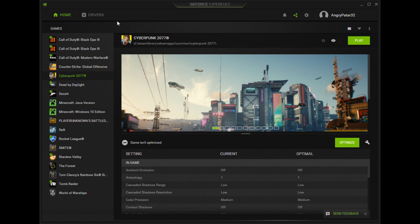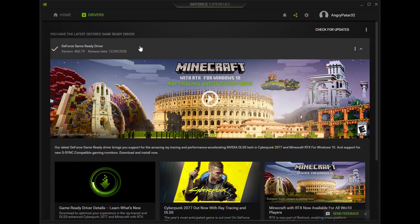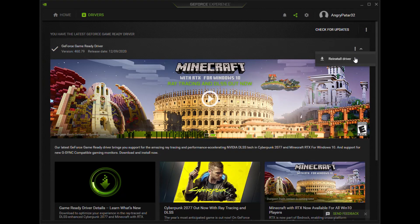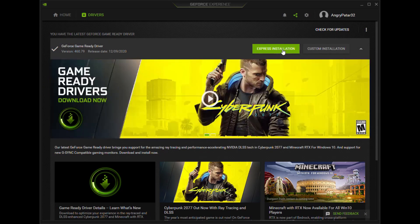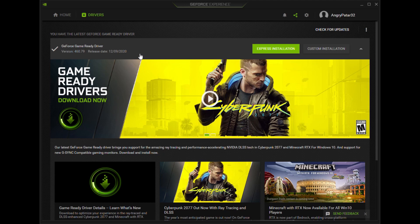The first step you're gonna want to do is open up your GeForce driver, go over to the drivers tab here, and you will see that there's been a new update. Go ahead and download this, and once you download it you're gonna see a tab that says Express Installation. Go ahead and click that, and you should have the newest update for this driver installed.